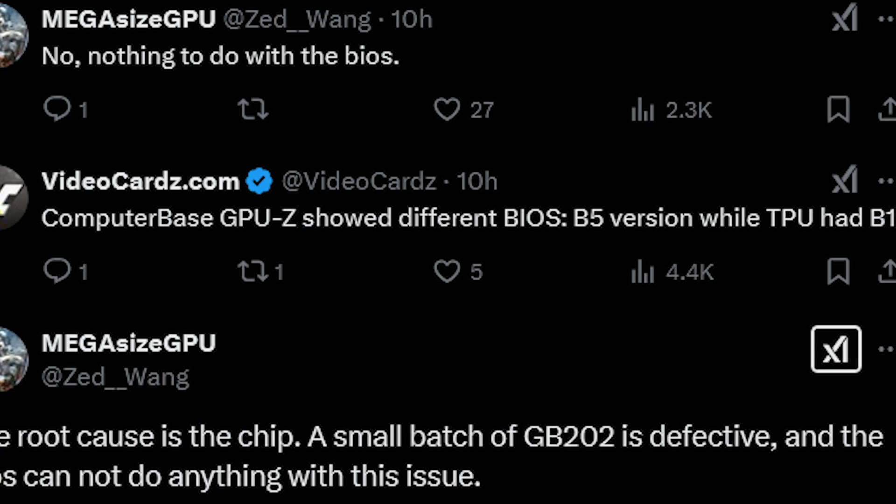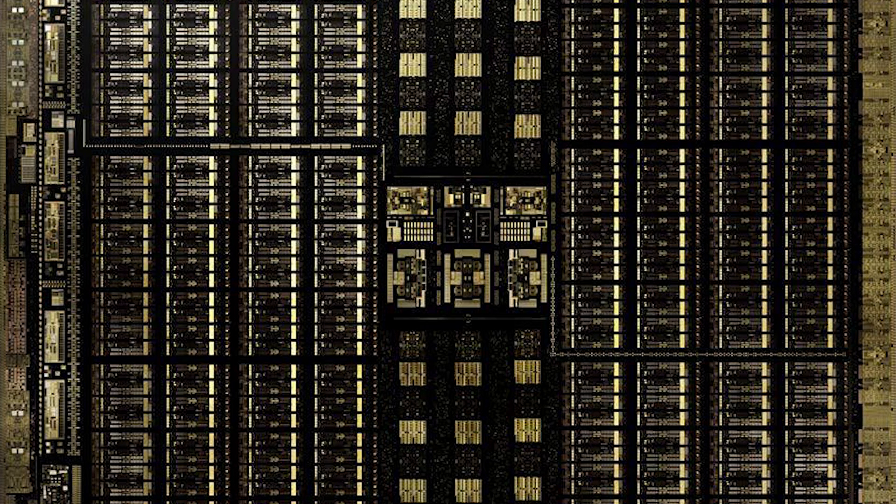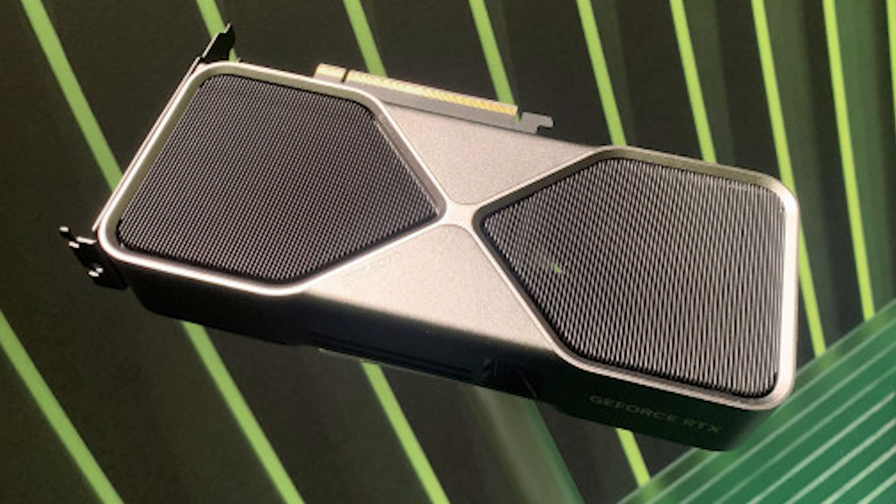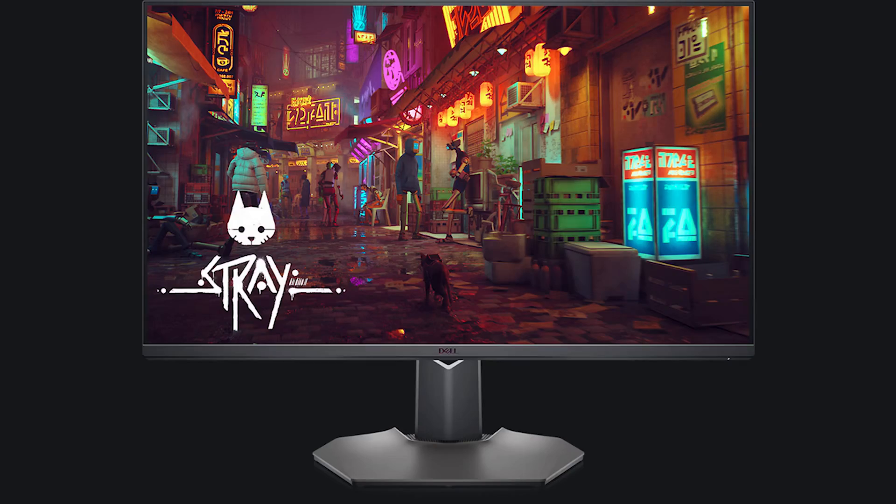Apparently it is a small batch affected. If you're not familiar with what ROPs are, they're render output units — they're pretty important because they are used to create a pixel, they deal with textures and smoothness. Most importantly, the higher the resolution, the better the ROPs need to be, because that will give you better performance. This matters not just for gaming but also for tasks such as content creation or graphic design, where renderization is really important.